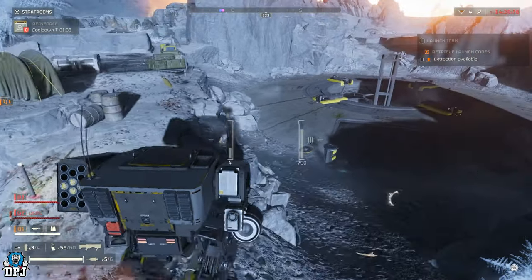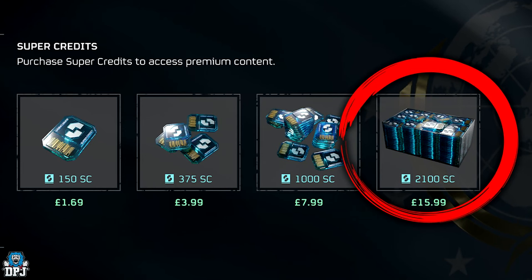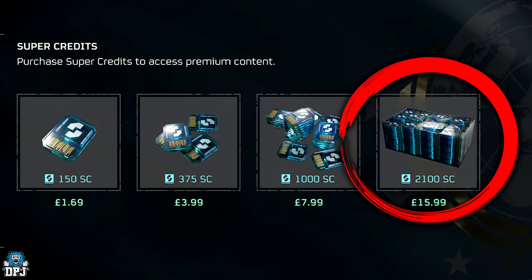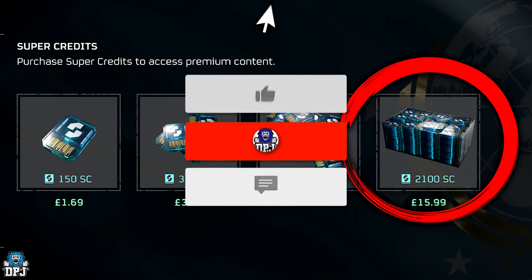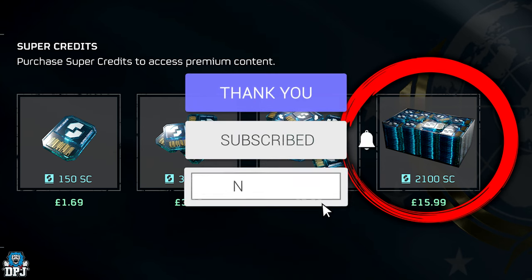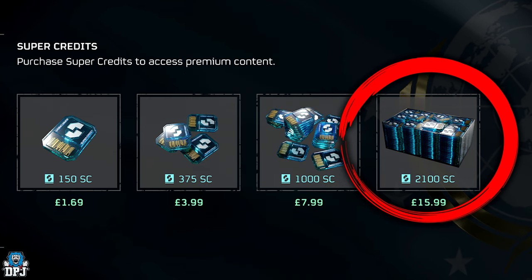Yesterday's winner of my 2100 super credits giveaway is Josh999 — hit me up on my Discord to claim your winnings. If you want to win 2100 super credits, it's quite simple: liberate this video with a massive thumbs up, make sure you sub with post notifications turned on, leave a comment below and drop a heart emoji. The winner will be picked and announced on tomorrow's Helldivers 2 video.